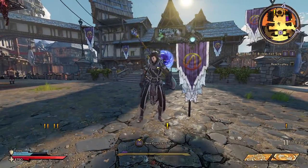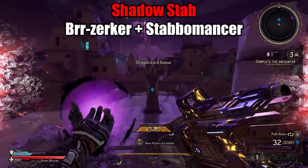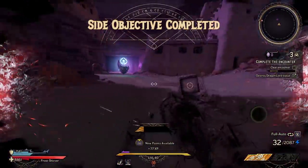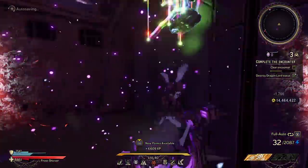Hey, what's going on guys, Jolts here back with another build video. Today we're going to be going over my shadow stat build. This build is ridiculous and probably one of the easiest builds to set up — you really only need like three items to make it work, but you can add additional things to make it even more insane.